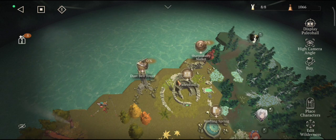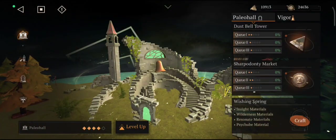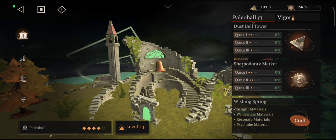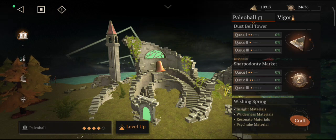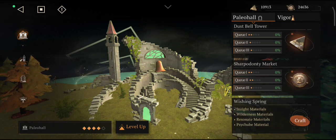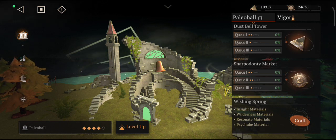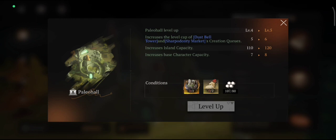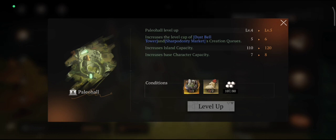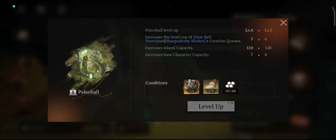We have Dust Bell Tower for dust, Chapel Daunting for chapel resources, and the Palio Hall is the general one that shows the progress of other buildings. If you want to upgrade your Dust Bell Tower, Chapel Daunting Market, or Wishing Spring to produce more resources, you need to level up your Palio Hall. For example, leveling up Palio Hall from four to five increases the Dust Bell Tower level, increases island capacity so you can place more islands, and increases the base character capacity.